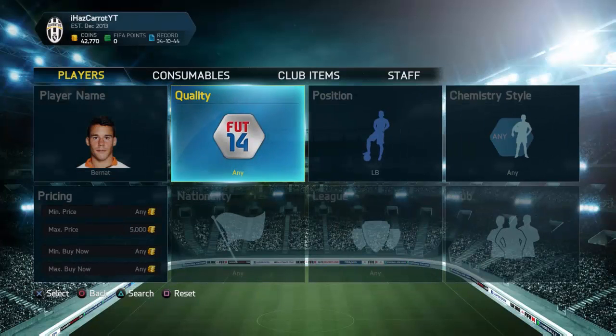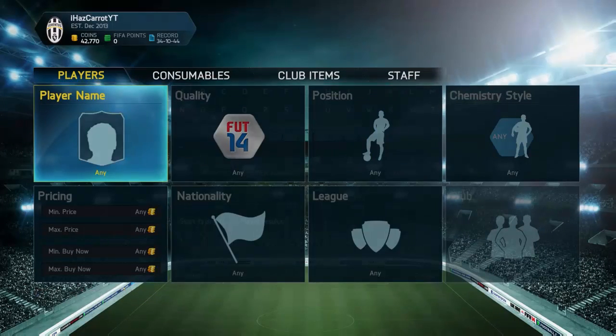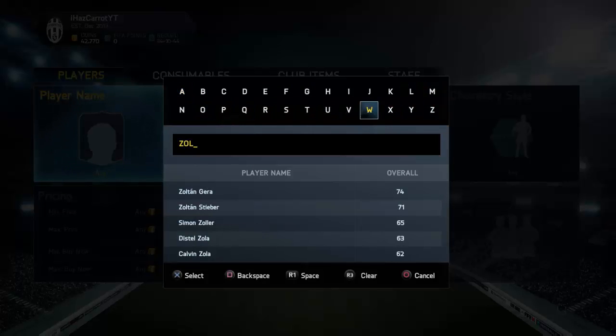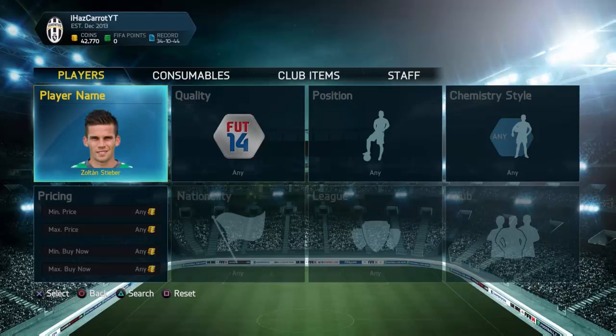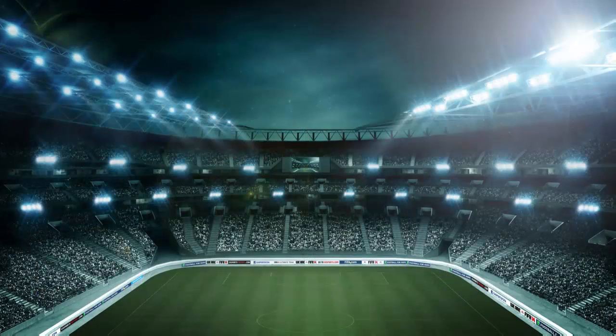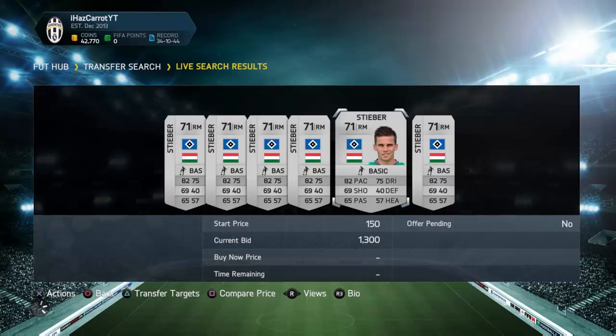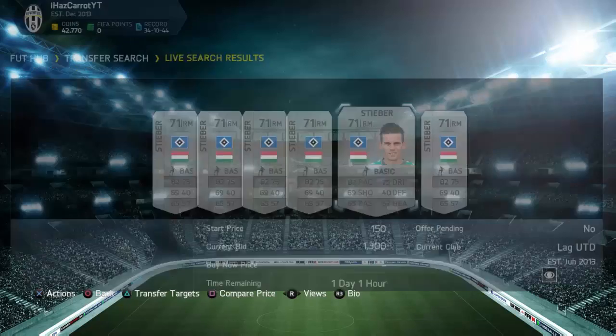Let's go back to transfers. We've got Zoltan Steber — apparently he's gone for 18k, a non-rare silver left mid who's moved to the Bundesliga. Let's check his price. He's still listed as a left mid — 9.4k, 5.1k, and one for 3k. There are none of his old cards either. This guy doesn't even look very good; I don't know why people would try to buy him. I'll add the one with a day left though.